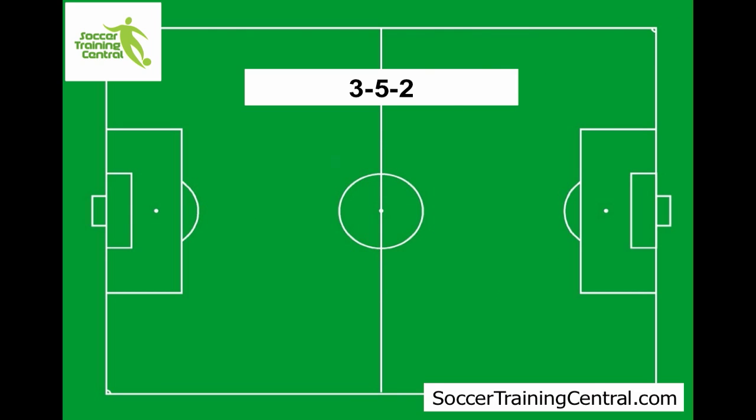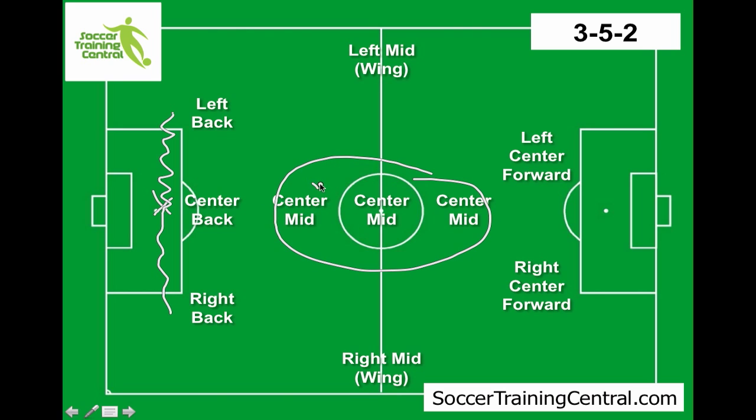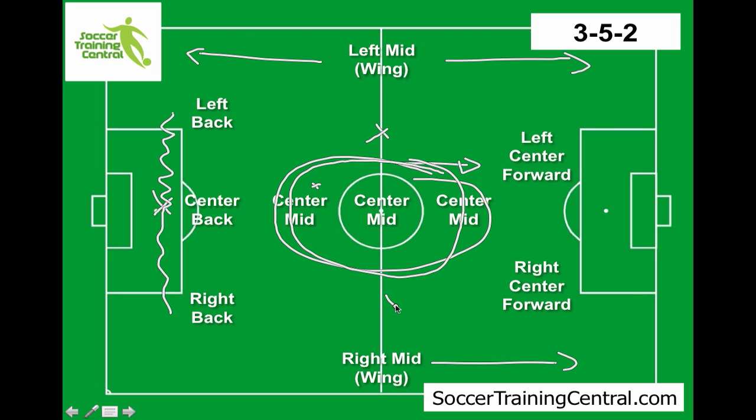The next formation is 3-5-2. It's probably the next most common after the 4-4-2. This time we've only got 3 in the back — no sweeper. We've got 3 in the centre mid: one playing a holding role, and the forward centre mid pushing up. You've got your left mid and right mid who need to cover all of the defence but also attack. Then you've got your 2 centre forwards. With 5 midfielders spread across, it's really a more defensive pattern — controlling the midfield while the left and right wings can push up when needed.